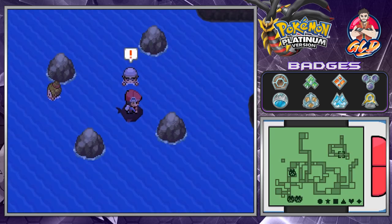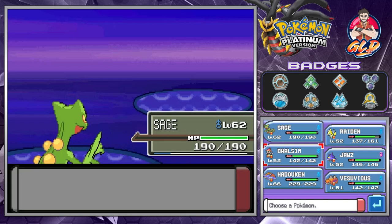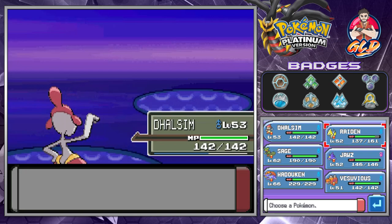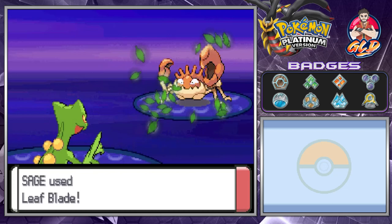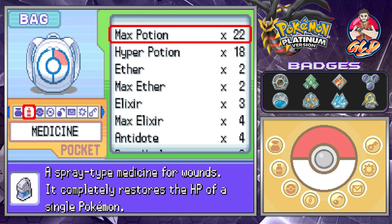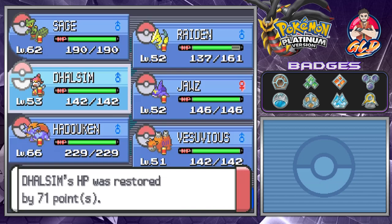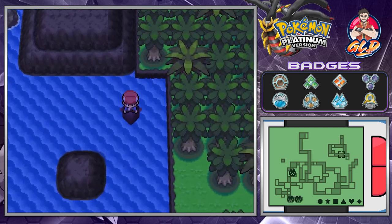Here comes Corphish — let's give somebody else love. Here we have Dalsim. High Jump Kick for the win, and here comes Kingler. Let's go with Psychic Attack. Then Guillotine! For those who don't know, Guillotine is a one-hit KO move — it's very inaccurate, but once it hits, it's lights out for the Pokemon that got hit by it. Let's continue on our adventure into Route 229.